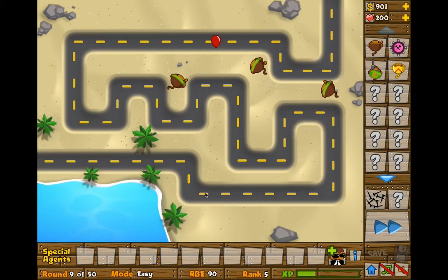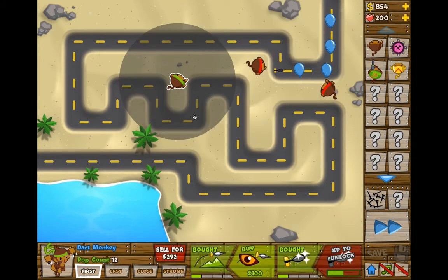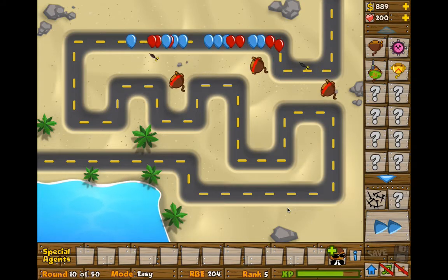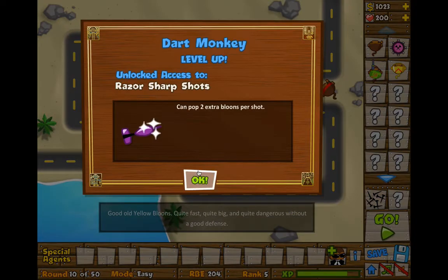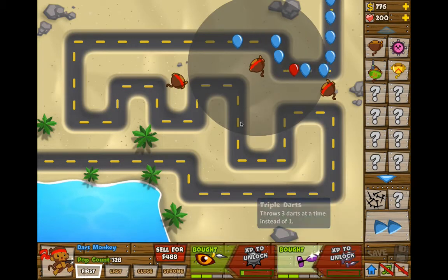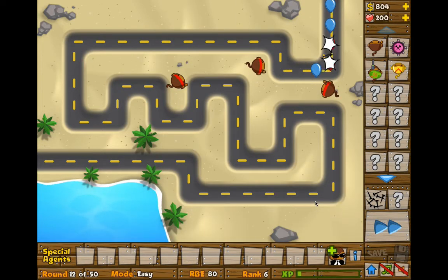What am I going to do about lead balloons in this game? Because I can't kill them. And I can't just let it go through because then I'll lose. Unless I lose, then I just start another game, but just use the Dart Monkey again — start on a different map as well, so I have two games in the video.